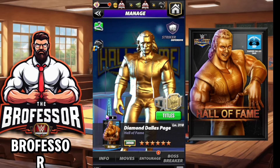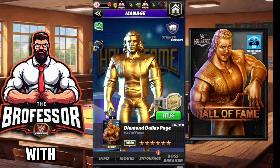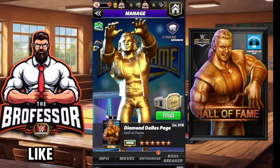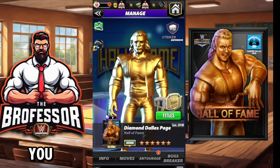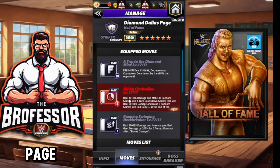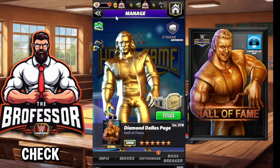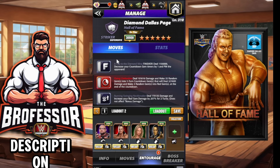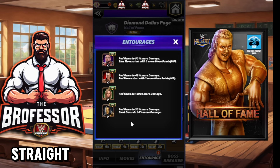Class is in session, the professor is in. We are back with super evil whale builds. If you don't like seeing whale builds, this ain't gonna be the video for you. But if you do like seeing whale builds and drip plates — I got a drip plate, we've thrown it on Diamond Dallas Page. We're gonna run it with the double black and with the red finisher. Check out my other video linked in the cards and description.